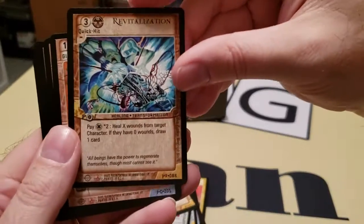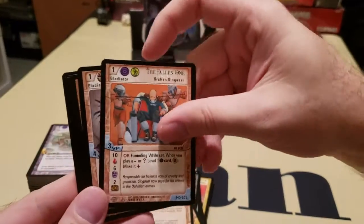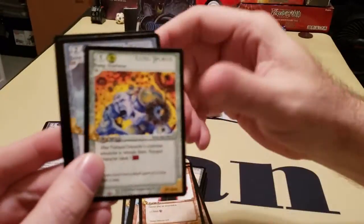Oh, that was a rare — a revitalization. It's nice — you just pay a bunch and bam, healed. The Fallen One. Lilith, the Filer of Death. Nice. I'm definitely going to be able to put together an all-female team.